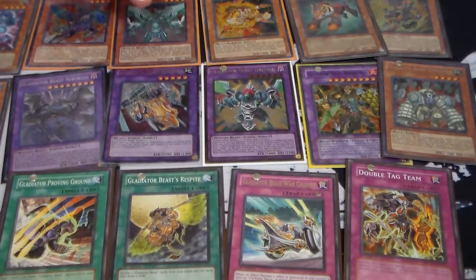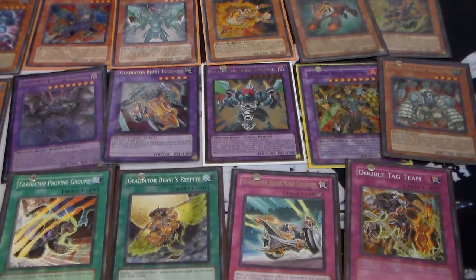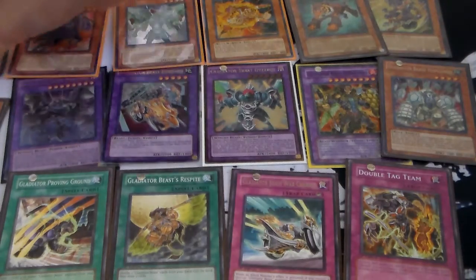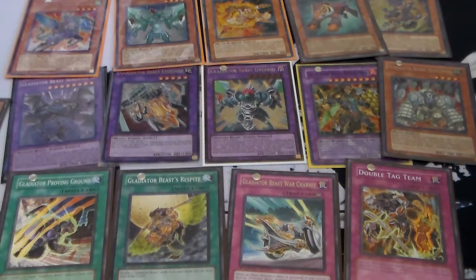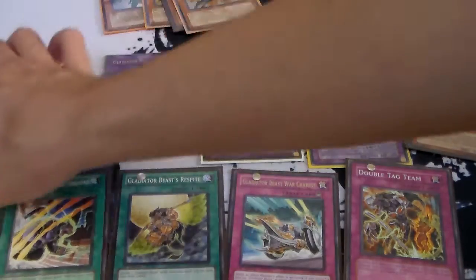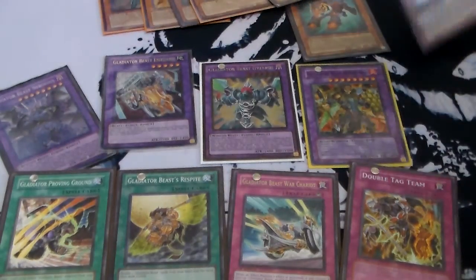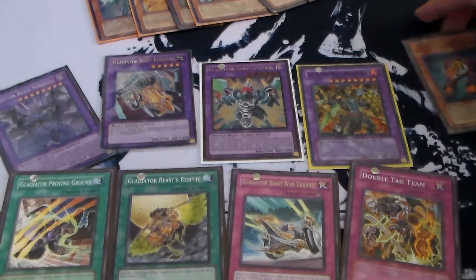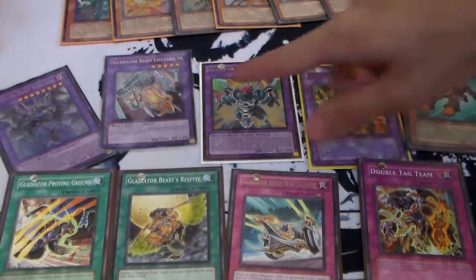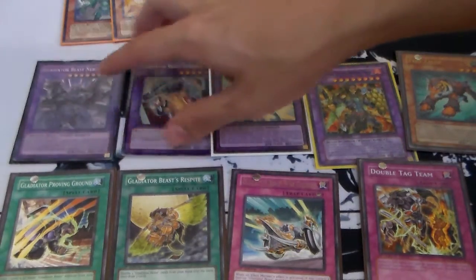Are we missing any cards? I feel like we're missing certain ones. I mean, the ones that don't matter. I don't think anyone uses Demikaiser. People really just use Bestiari, Laquari, Darius, Equeste, and Retiari — and maybe one Hoplimus. I just spam those guys. That's basically the best you can do.